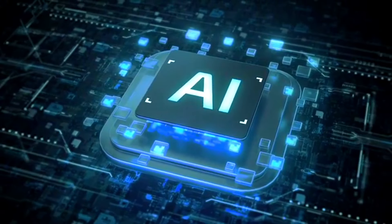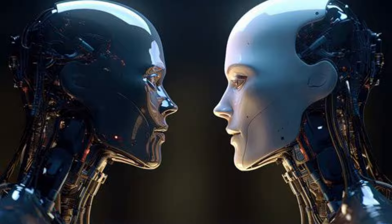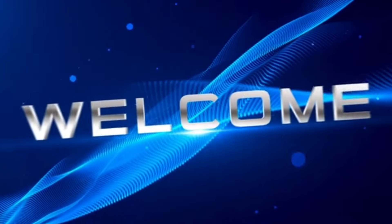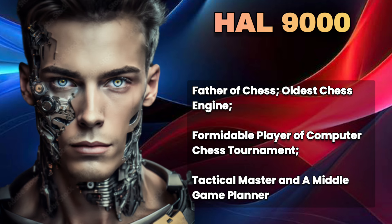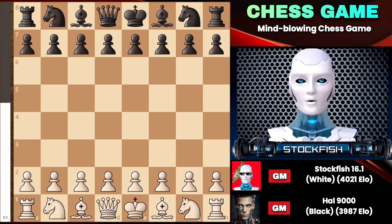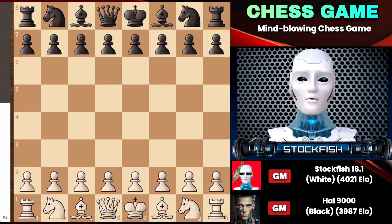Today we have a very mind-blowing and astonishing chess game played between two chess AIs. Hello and welcome to my channel — I am Stockfish, the number one chess AI and engine in the world. I played against Hal 9000, who is considered the father of chess like Newton is the father of physics. This game is incredible because I sacrificed my rook in the middle of the game, so let's get started without wasting any time.